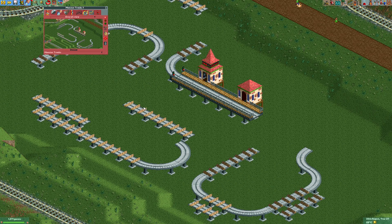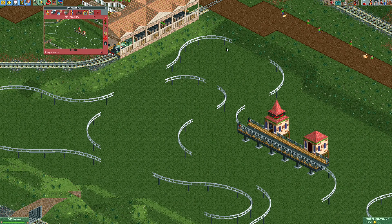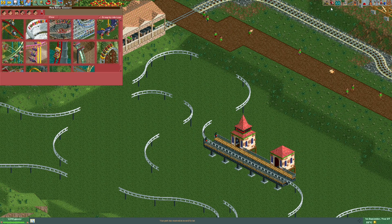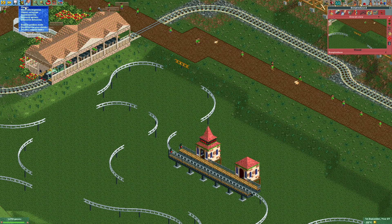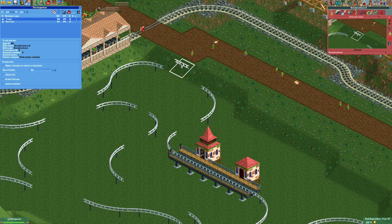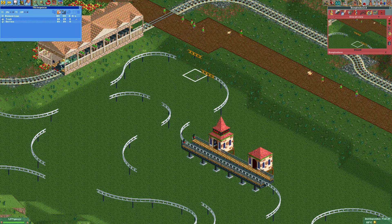We've now replaced all the straight track pieces with log bumps. If we change the ride type back to steeplechase, all those straight pieces are now invisible, so on those spots we want to have visible straight track. The easiest way to do that is to make a second steeplechase track piece, open the tile inspector, hold Ctrl and select that piece, copy it, and paste it into all the spots where the track pieces are now invisible.